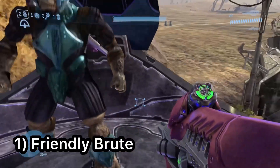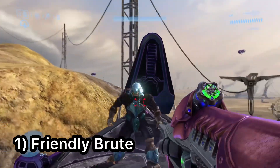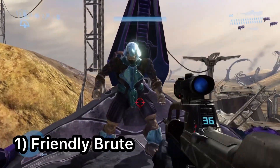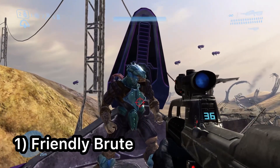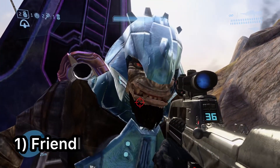On the Halo 3 mission Tsavo Highway, you can find yourself a friendly brute. You need to eliminate all the ground forces before you get to the giant blue forcefield, then make your way up to one of the sniper towers, and there you will find a brute that, no matter what you do, will be friendly and not attack you.